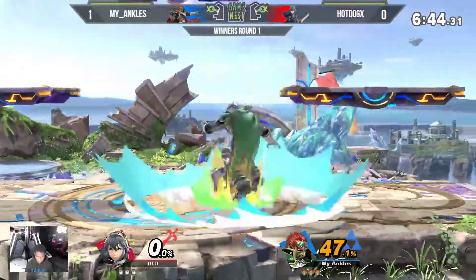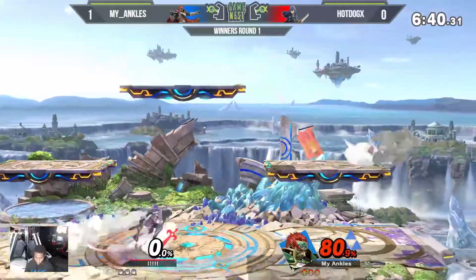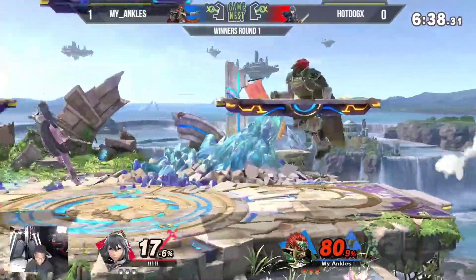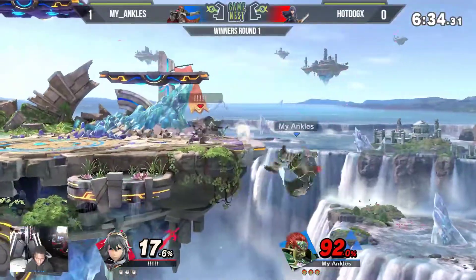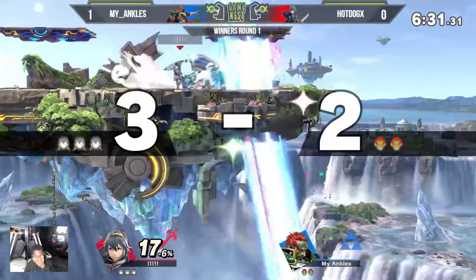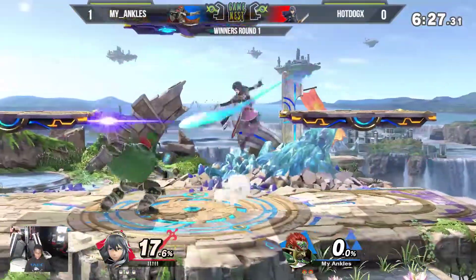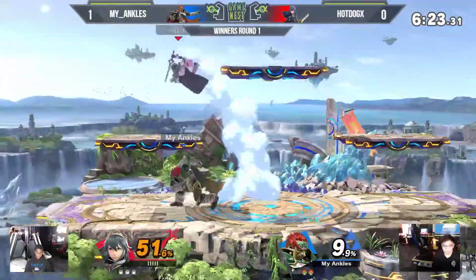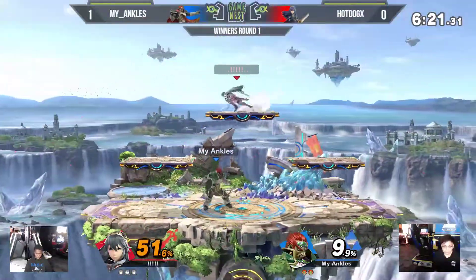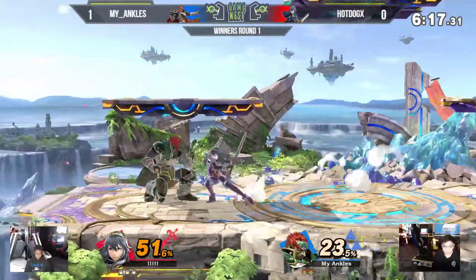I don't know about the down smash. He was able to get him with the back air before Ganondorf could take on that top platform. This is still very identical to that first game. We got the flame choke — not able to get anything off of it, though. A little slow on the up air after the dash attack, so Hot Dog was able to get away from that.